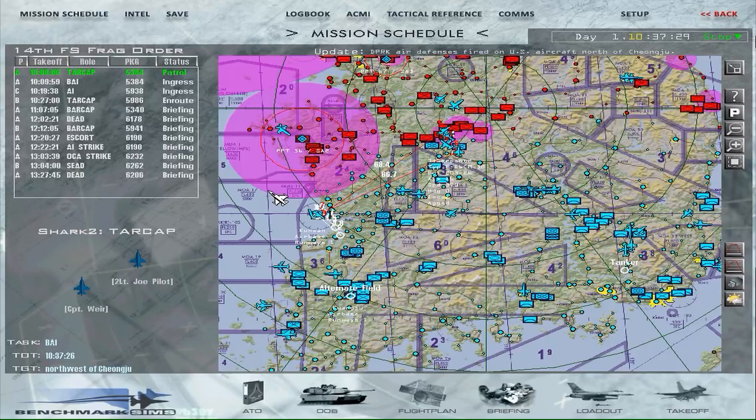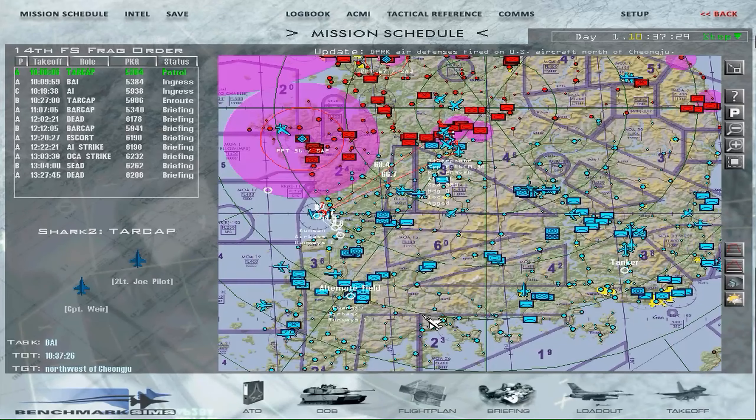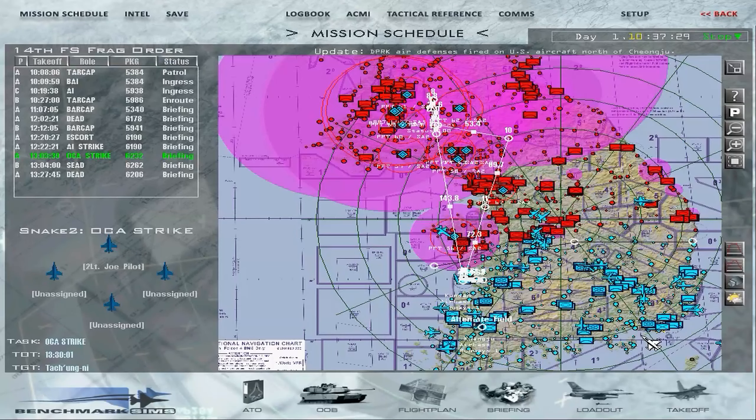Set pre-planned targets, or PPTs, for all active SAM threats that are relevant to the mission, and define the forward line of troops, or FLOT. With mission planning complete, we save the information to the data cartridge.